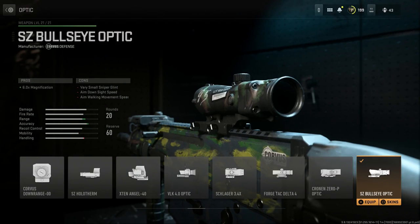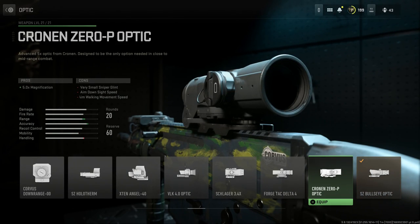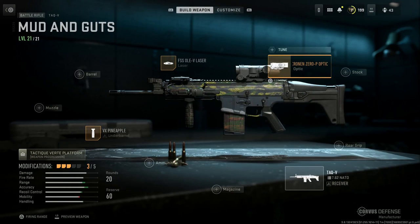For the optic, you can't really run a SCAR Heavy accurately without an LK Inspector on there, so we'll go with the Cronin Zero P optic. It gives us 5x magnification as the pro, and the cons are a very small sniper glint, aim-down-sight speed reduction, and aim walking movement speed reduction. We'll select that.